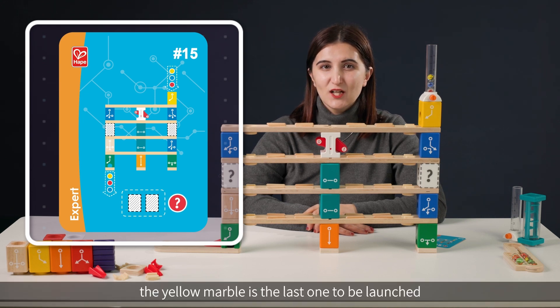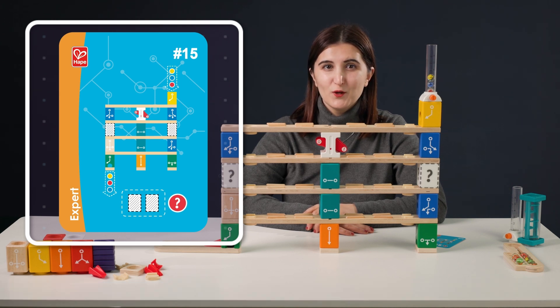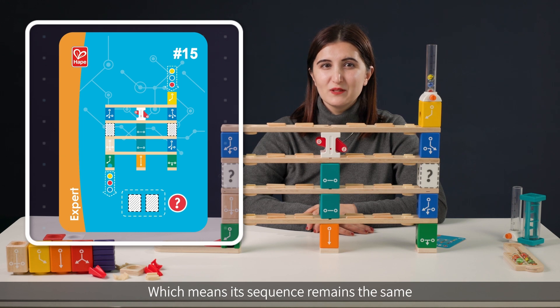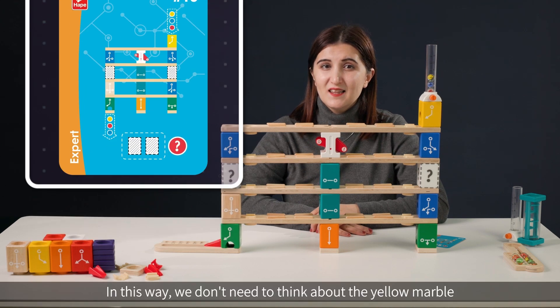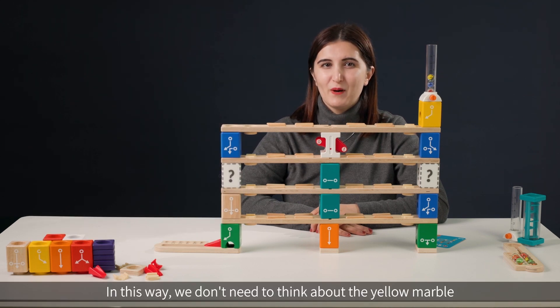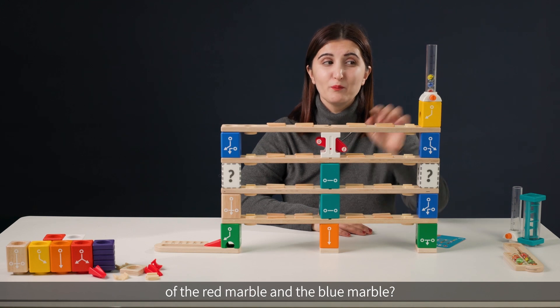The yellow marble doesn't change its sequence. The yellow marble is the last one to be launched and also the last one to arrive, which means its sequence remains the same from the beginning to the end. In this way, we don't need to think about the yellow marble.